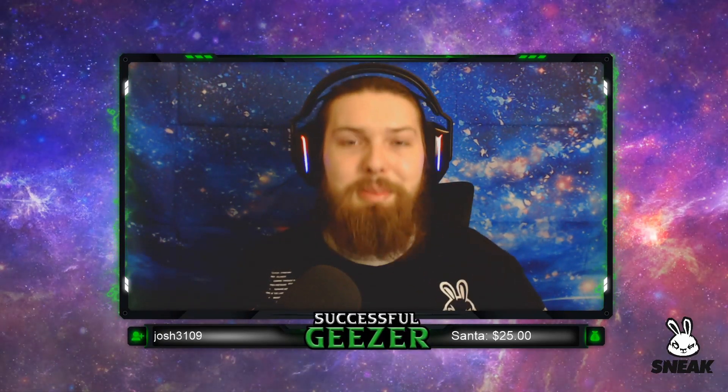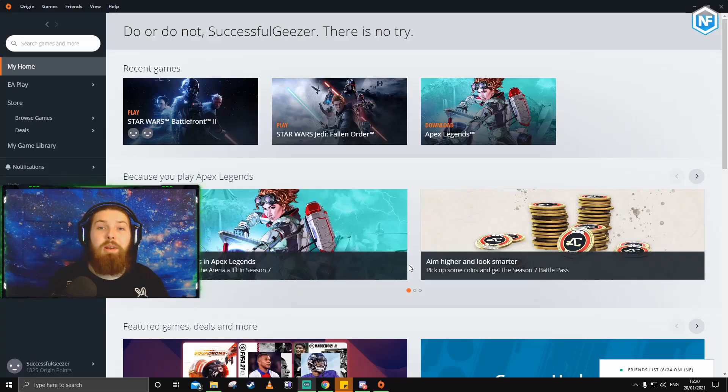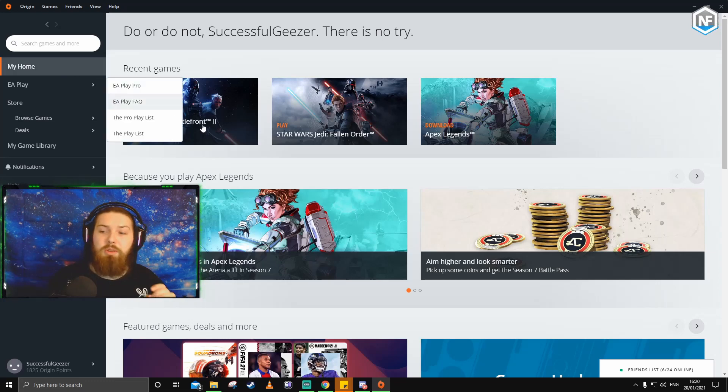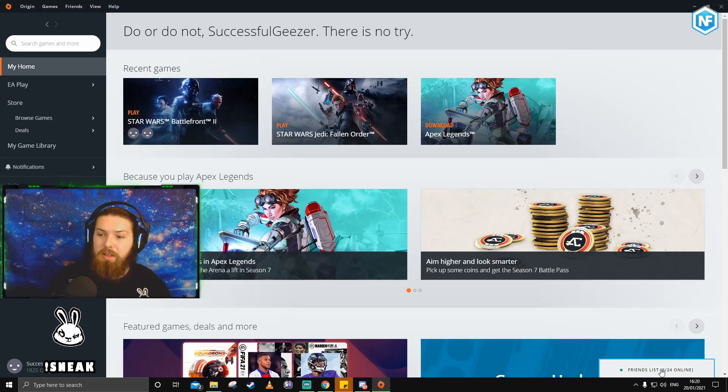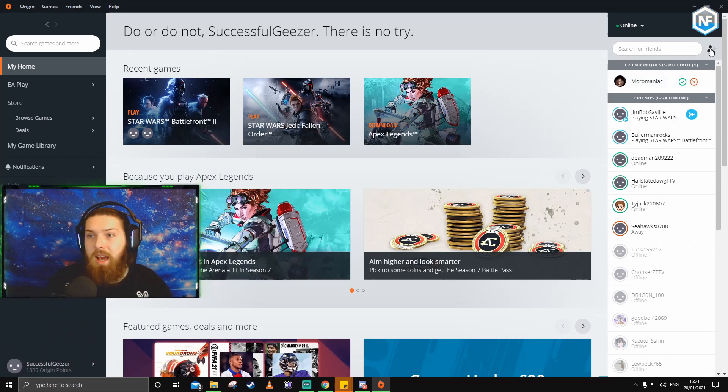Once you have opened Origin, this is the My Home screen — you can click on My Home to make sure you're on the same page. You'll notice in the bottom right-hand corner it says Friends List. This is where all your friends currently show. You can see I've been sent a friend request from Moro Maniac — I can click Accept or click X if I don't want to accept.